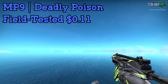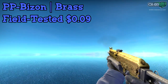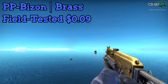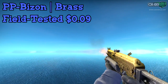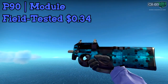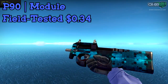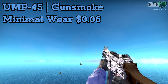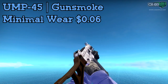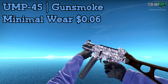Next up we have the MP9 Deadly Poison — a very common skin, so super cheap. Field Tested, only $0.11. For the Bison, I went with the Brass, Field Tested only $0.09. This gun isn't really one you want to use in competitive play unless you're just trying to have fun. For the P90, I went with the Modual, Field Tested, only $0.34 — a pretty bright and shiny looking skin for the price. For the UMP, I would definitely go with the Gunsmoke Minimal Wear. Not too many people know about this skin — it's kind of underrated, but I think it's actually really cool and super cheap for some reason at only $0.06. It's a lot more original and a little better looking than a lot of the ones people usually use.